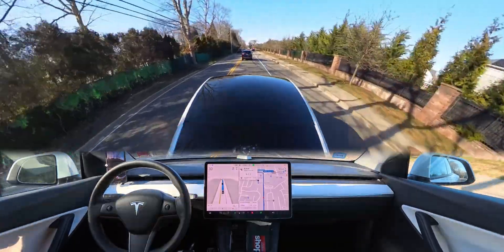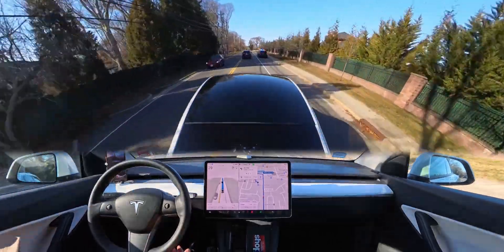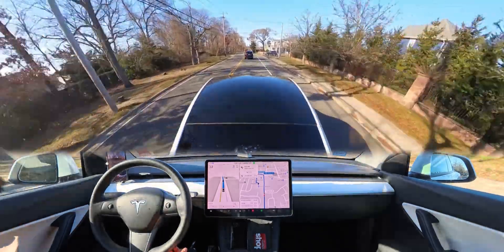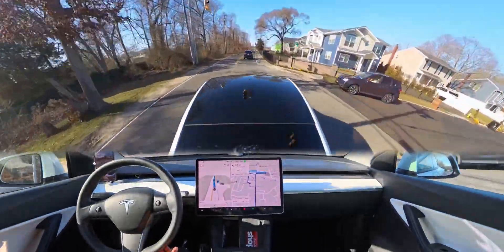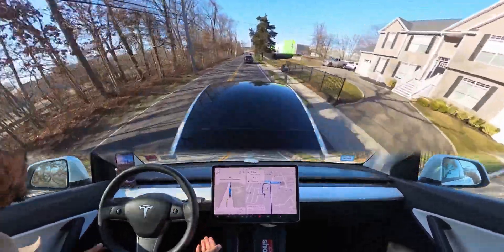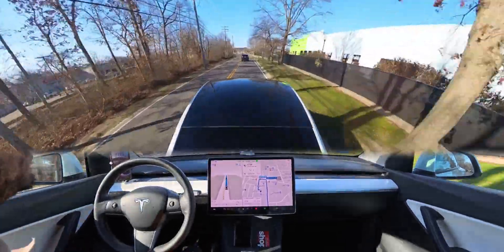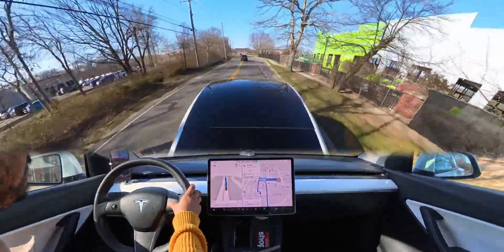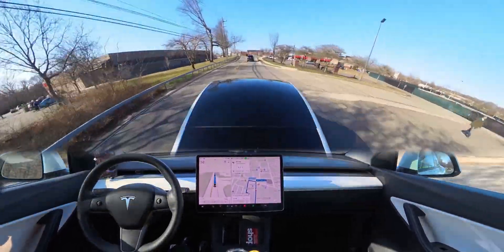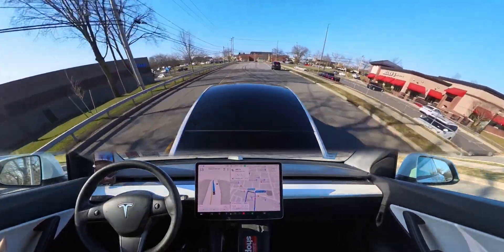There is an emergency vehicle as you can see — it has stopped a car. Our car should move a little bit to the left, but it didn't even care. The emergency vehicle officer could open the door right away, but our car didn't move to the left side at all. As a human driver, I would definitely give a little space to an emergency vehicle — and this is also the rule, the law: if you have empty space on your left, you should give the emergency vehicle space.